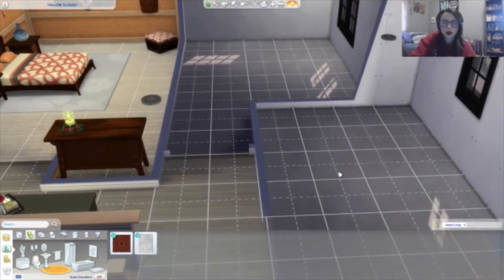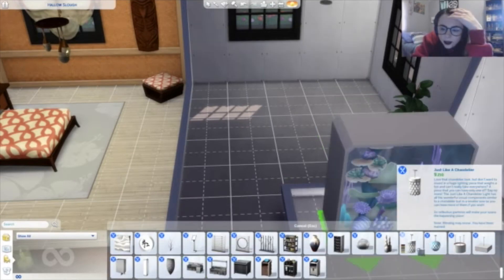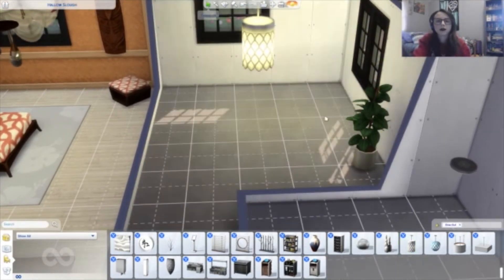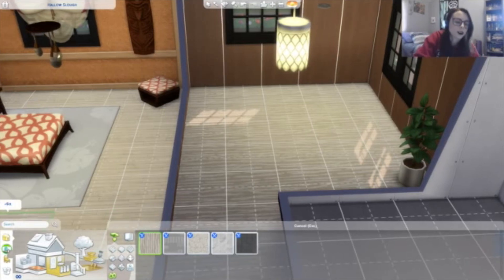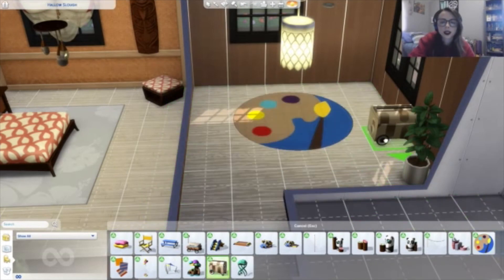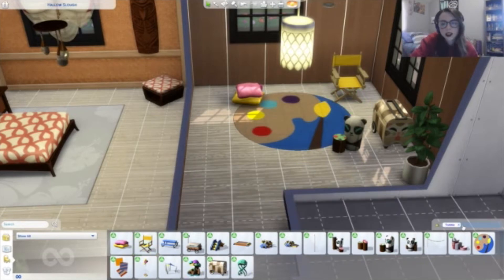Now for the kids' bedroom, and then we'll do one last bathroom. Kids' bedroom time — Dine Out. We can give the child a plan... we might have to re-roll for this one. We have like two things from Dine Out; I just don't know how we're literally going to turn this into a bedroom. So let me re-roll. We have some Dine Out stuff, so we're still following the challenge. Toddler Stuff — we will have a toddler bedroom then! We could use this and size it down, and the toys — just gonna start placing things randomly.